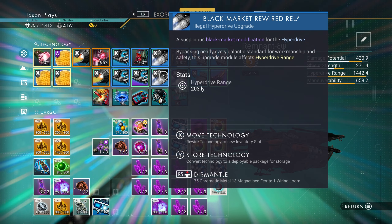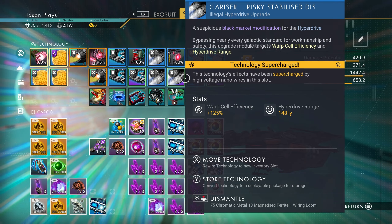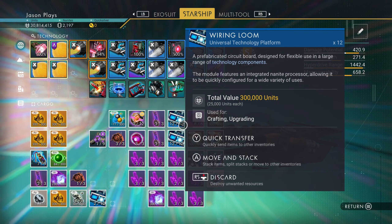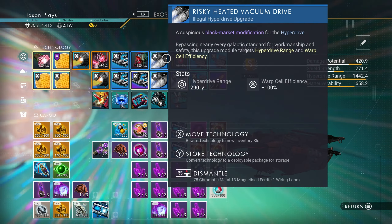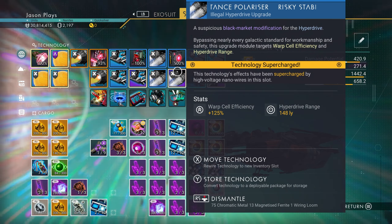There's no warp efficiency on this one, so I could do even better. I can get another black market upgrade that can give me warp efficiency, and that one does give me some warp efficiency and it's a supercharged one. So yeah, there you go. But I mean, I could get more upgrades for my hyperdrive, like in a normal game playthrough. You get some really good upgrades on that hyperdriving.